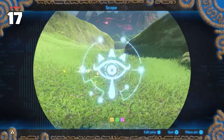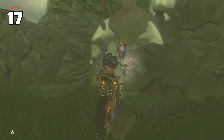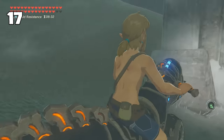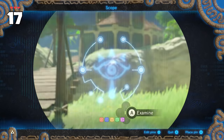By using the scope while on the Master Cycle, then quickly placing a marker and exiting the scope, you will pivot the bike and forcibly break things. You can break rocks, push objects, and even knock down certain doors by pivoting the bike — and break the bike itself.